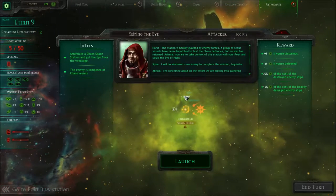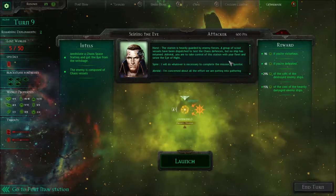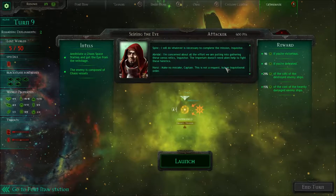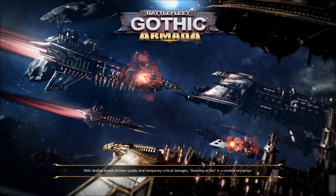This one's a priority mission. This station is heavily guarded by enemy forces. A group of scout vessels have been dispatched to test the Chaos defenses, but no ship has returned. Admiral, you are to take control of this station with your fleet and seize the Eye of Night. I will do whatever is necessary to complete the mission, Inquisitor. I'm concerned about all the effort we're putting into gathering these Xenos relics - the Imperium doesn't need alien help to fight these heretics. Make no mistake captain, this is not a request but an inquisitional order. Very well, an order from the Inquisition. We shall follow it.